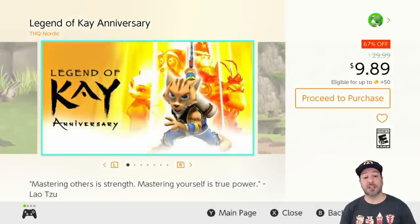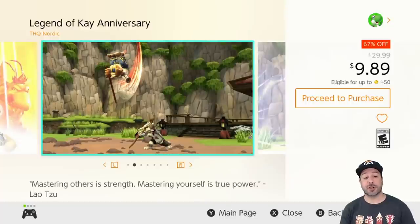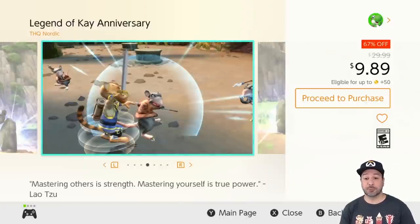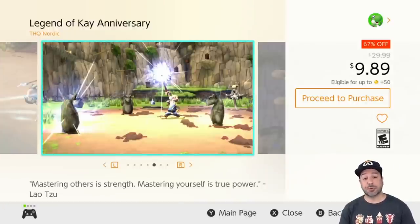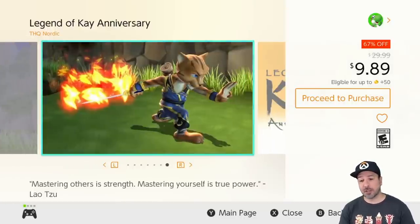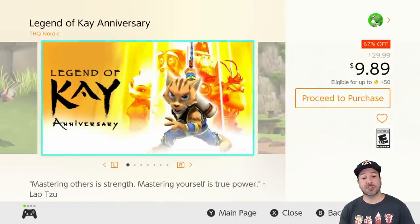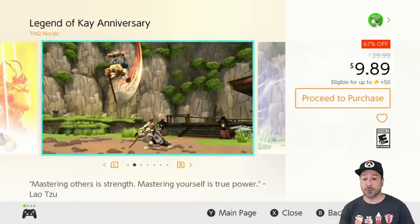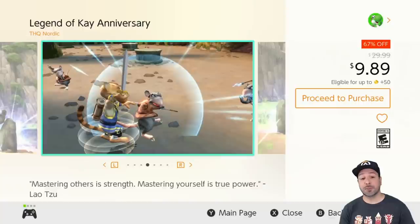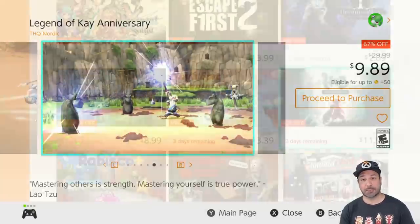Next is Legend of Kay Anniversary, 67% off at $9.89. Like Sphinx and the Cursed Mummy earlier, at $30 I found it had a difficult time competing on the eShop, but now at under $10 it becomes an immediate pickup. This is a 3D action adventure game ported from earlier consoles — if you like a mix of platforming and kung fu action, Legend of Kay is an excellent pickup.